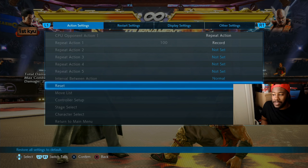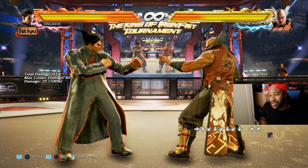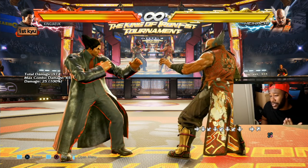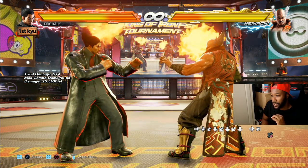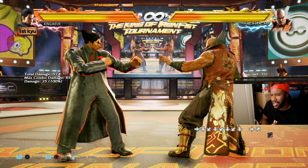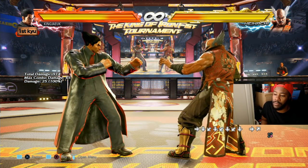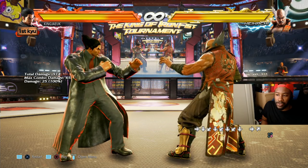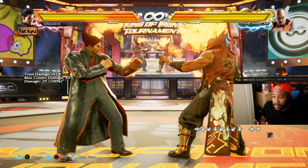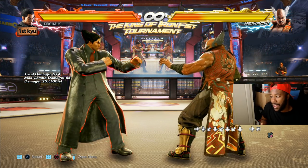Another thing: rage arts and rage drives. Your rage activates when your health drops to about 25% — it lasts until you die or use rage arts or rage drives. While in rage, your attacks do more damage, but when you do a rage art or rage drive, the rage disappears. The rage art is equivalent to a super in Street Fighter — it's once your health is low, you get more damage, or you can sacrifice it for a super move.